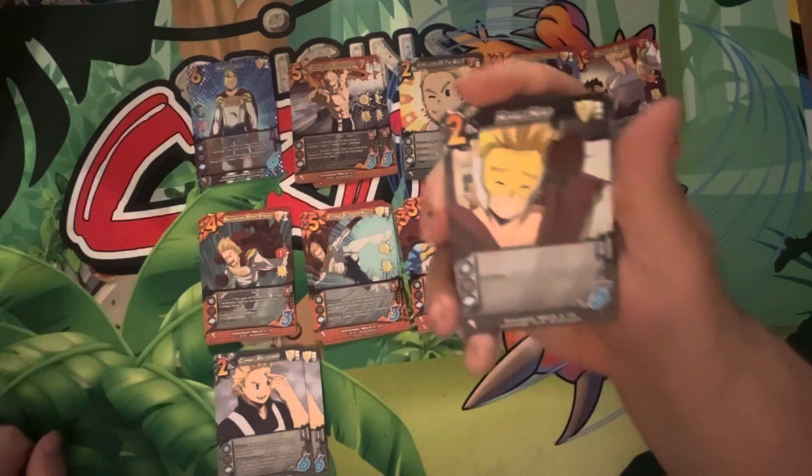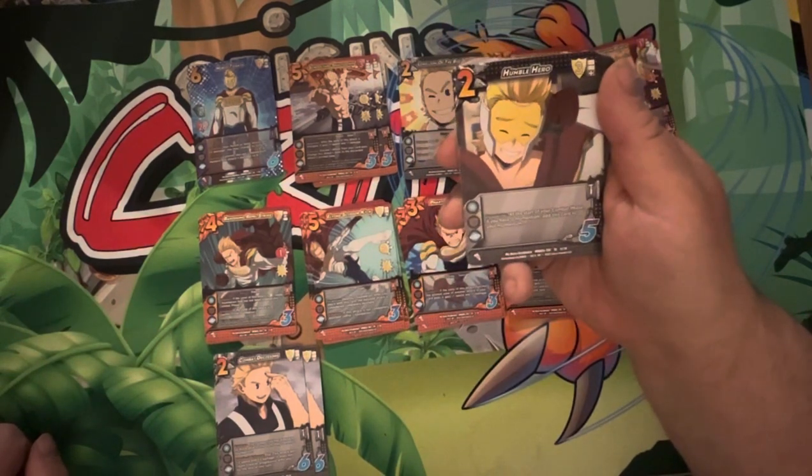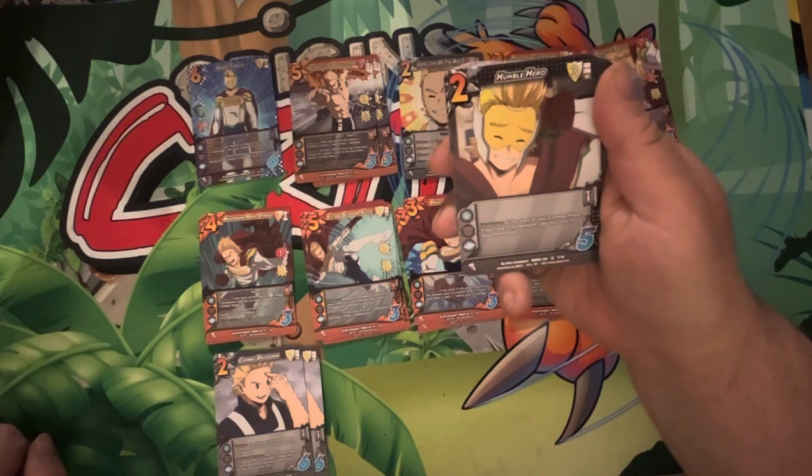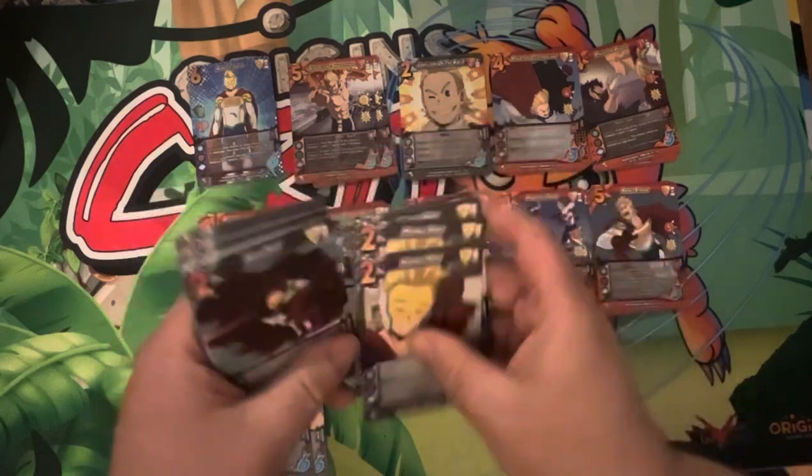Now we've got Humble Hero. Two diff. Three low. Normal control. Response: at the start of your combat phase, if you have zero momentum, add this card to your momentum. Very neat little trick just to get free momentum. Four copies.